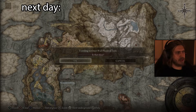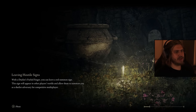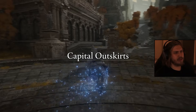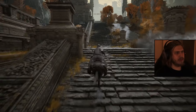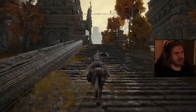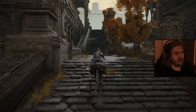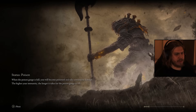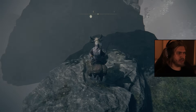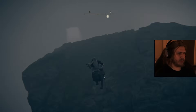What else do we have to do for Ranni's quest? We've already talked to her so we can go underground. Maybe let's go kill Goldfrye. I don't know what talisman would be good here. We can get the Fingerslayer Blade which means we can go to Fortisax.